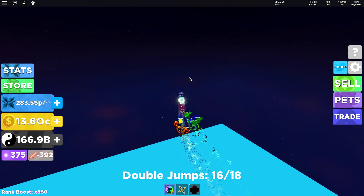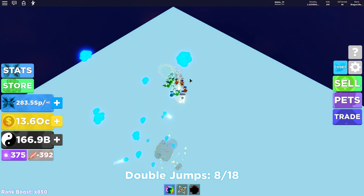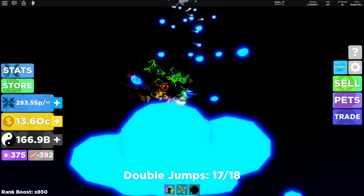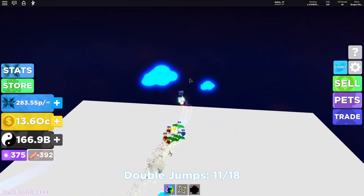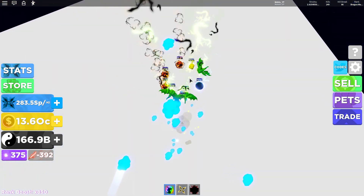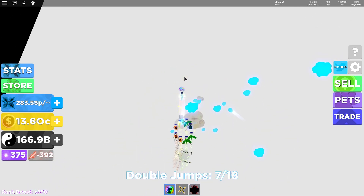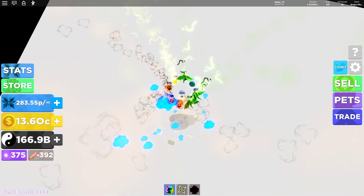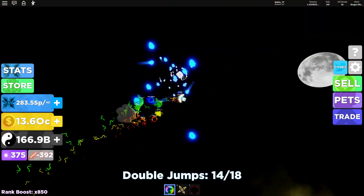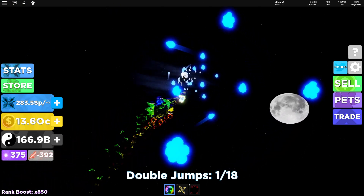A second tip is: when you are jumping, save as many double jumps as possible. Because if you fail to hit a cloud, you still have some more jumps left, and that's really crucial when you're jumping up. You know, if I use all my jumps and I'm trying to hit a cloud and I miss it, I have no jumps left and you'll fall all the way down. So remember to save your jumps when you are going up the clouds — that is really crucial.